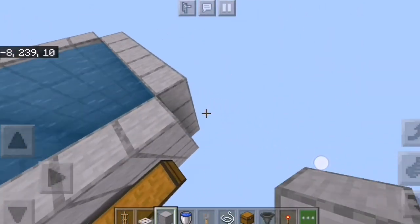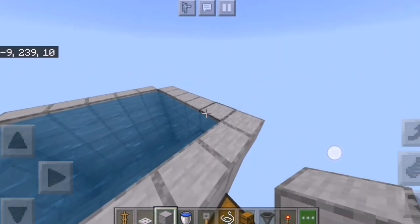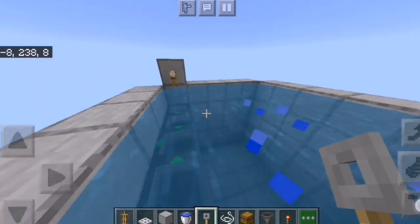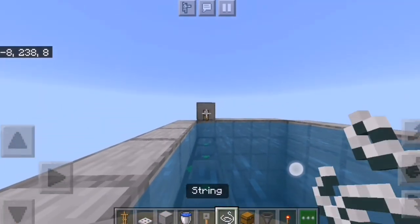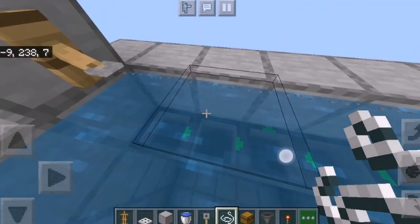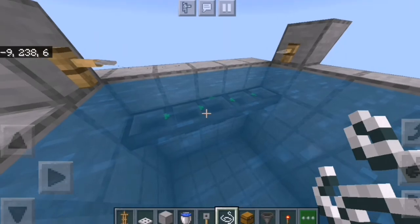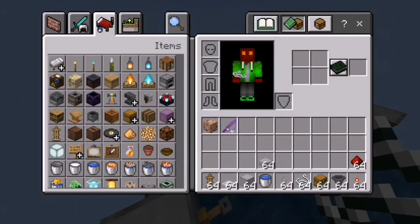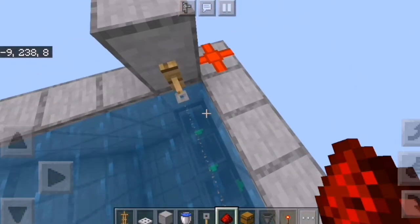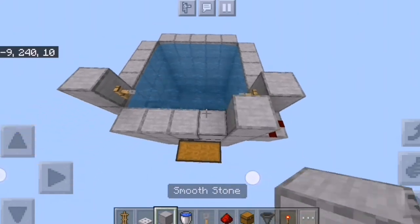Now go back to the side where you placed your chest, and place one block here and one block there. Go ahead and take your tripwire hook and place two tripwire hooks over there, then take the string and connect them up. Now go back to the block we just placed and take your redstone dust and place it on top of that block so the tripwire hook can activate it.